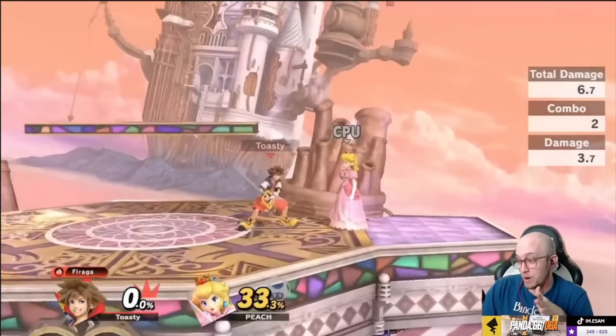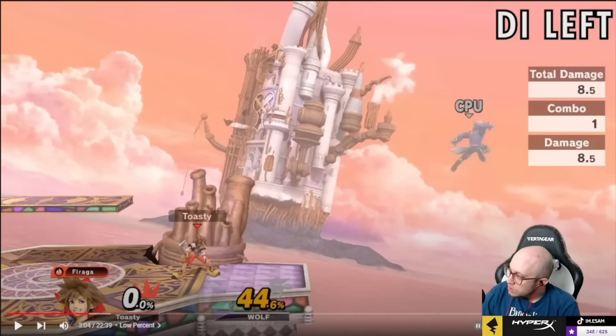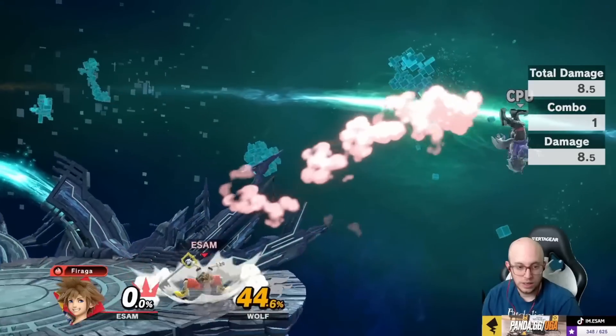Wait, that was godlike — I actually skipped this part when I watched it the first time, that was amazing. Honestly I think forward air is better there. I have to try the easier ones before I get to the more complex ones, otherwise it's gonna be difficult. There we go, that's a lot of damage. We can do down tilt, nair — oh I want to do that one, that looks cool. It's fire, dash grab, nair, nair, up tilt, fair. That's crazy, that's so much damage.